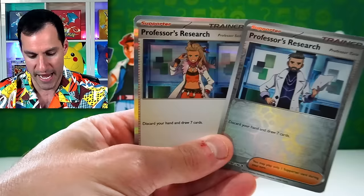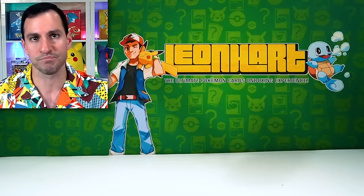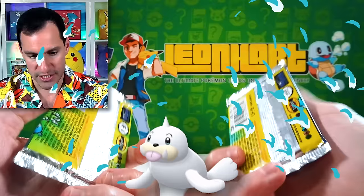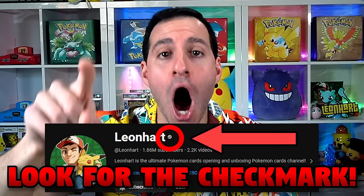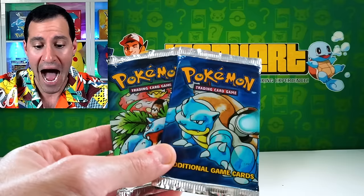All right, guys — here's the giveaway! For a chance at a vintage pack — you can see the back — original base set packs: Blastoise or Venusaur. To enter, subscribe to this channel, leave a like on this video, and comment your favorite gen 1 Pokemon of all time and why — emphasis on the why. I will personally comment with a verified checkmark on your comment if you've won.